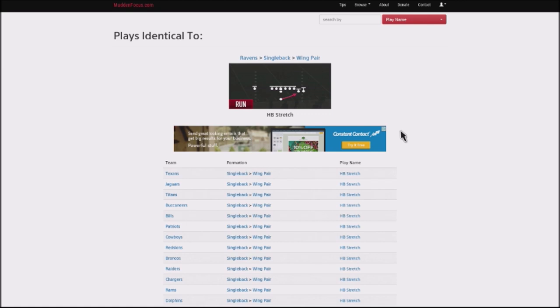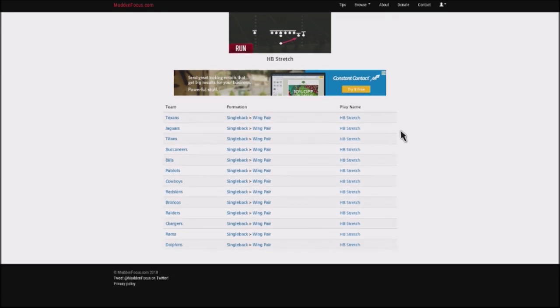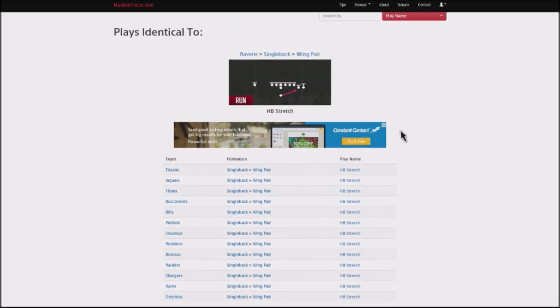I want to show you this run and why it's so special and why you have to put it into your scheme if you use one of these playbooks. You can find this in the Ravens, the Texans, the Jaguars, the Titans, the Buccaneers, Bills, Patriots, Cowboys, Redskins, Broncos, Raiders, Chargers, Rams, and Dolphins. If you're running these particular playbooks, you've got to throw this into your scheme immediately.